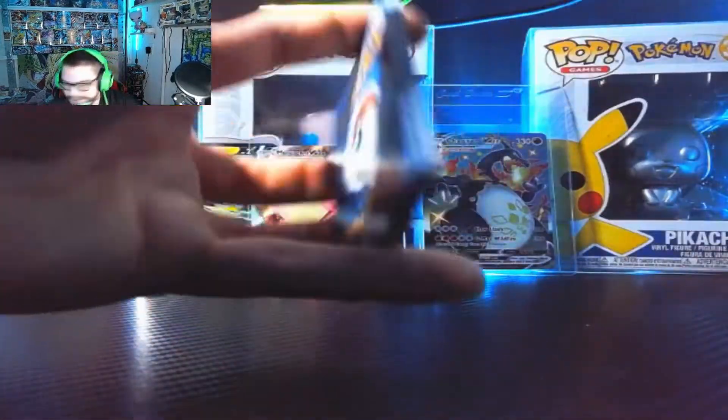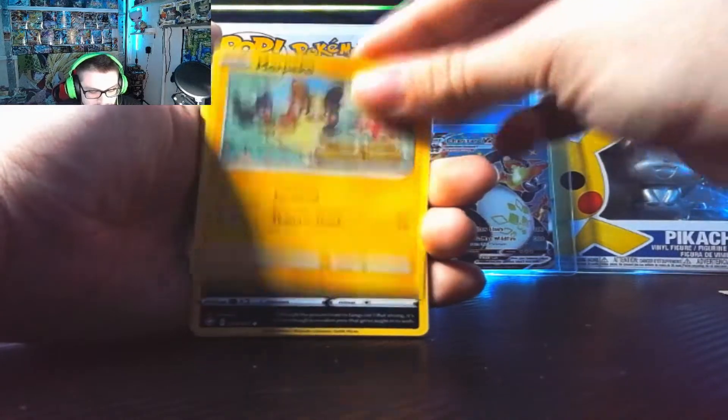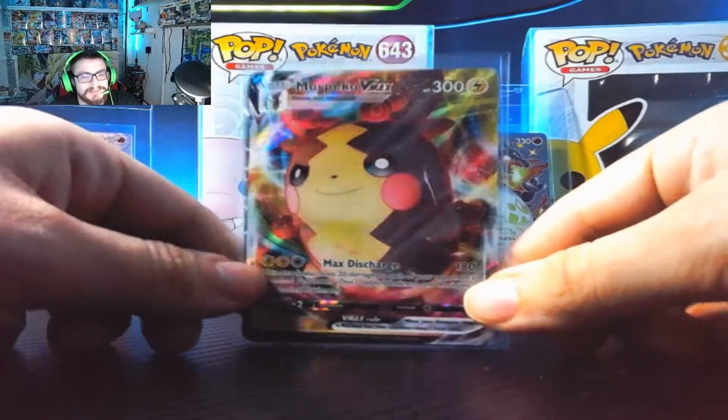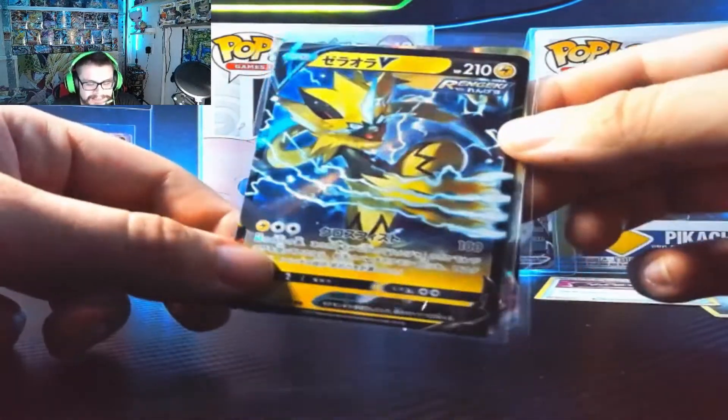Let's go to the last pack — some last pack magic. It's a Charizard pack too, and I didn't even notice. When I pulled that second Charizard, it came out of a Charizard pack, so what do you say we get another one? We got the Metal Energy, Team Yell, Eldegoss, Luxio, Morpeko, Ralts — reverse holo Morpeko... nothing there. But yo, we got two awesome hits — the Morpeko V-MAX from Shining Fates for the master set, and the Zera Aura V. Really cool card, they did an awesome job.